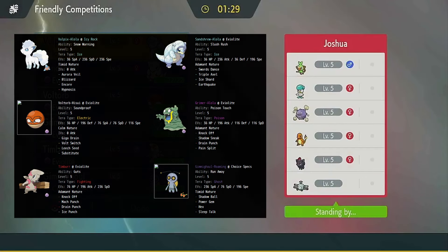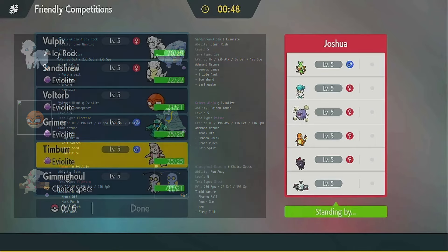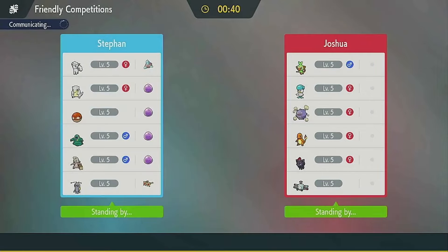What is up guys, we are here for week six of the PCPL Little Cup. I have my team up there for what we're bringing against Josh. We are bringing the hail, and we have Eviolite on pretty much everything. Choice Specs Gimme Ghoul one-shots basically their entire team. It looks like we have a good matchup — I'm worried about the Zora because that's the only thing Gimme Ghoul doesn't really take out easily, and they probably are going to bring some sort of scarfer, whether it's Quaxley or Magnemite.